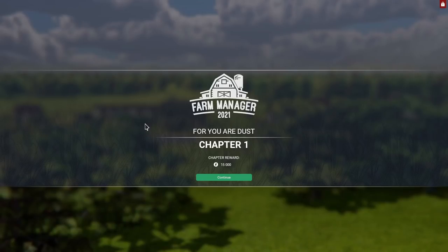Chapter one of Farm Manager 2021's campaign mode is called 'For You Are Dust.' This is the only thing we have access to in the demo — we can only play chapter one, but that's fine. It's some Farm Manager, it's better than no Farm Manager at all. And if we complete the chapter successfully we get ourselves 15,000 Farm Manager monies.